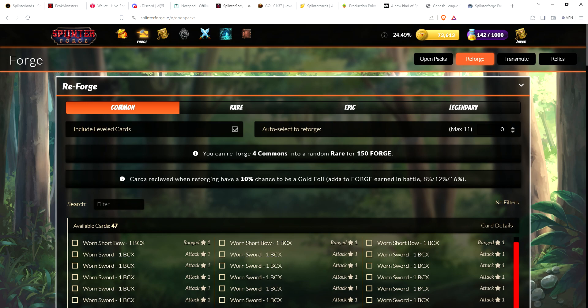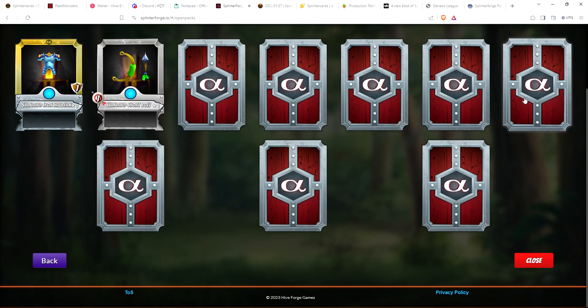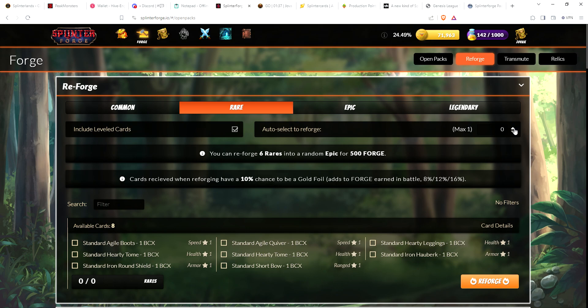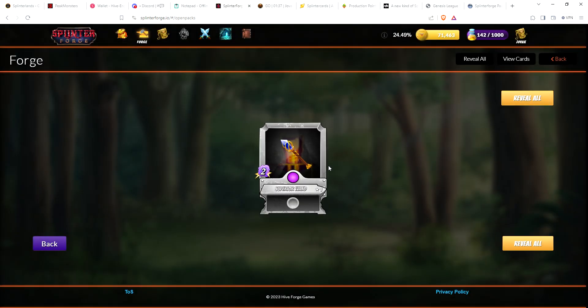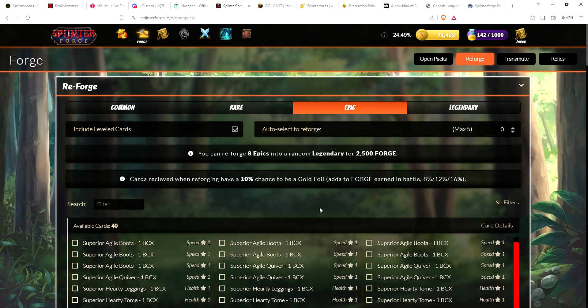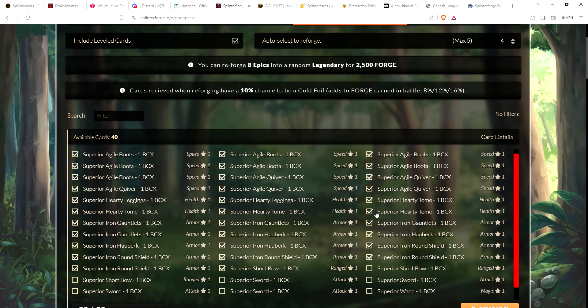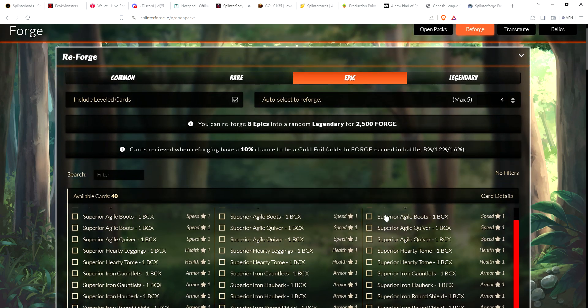I see it wants me to reforge commons into rares — I wonder why I didn't do all of them the first time. Let's do the commons again. I thought I did all the commons — maybe there's a maximum you can do at one time, maybe 50. Wow, very nice — with 11 reforges you should get one gold foil rare on average, but I got three, so that was definitely worth it. Let's go back to the rares and reforge one more time — I got a Wand. Now it says five, so let's do four.